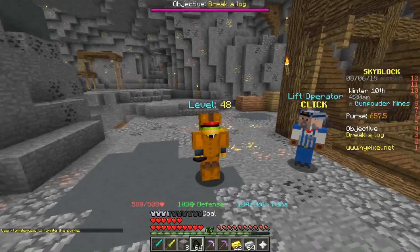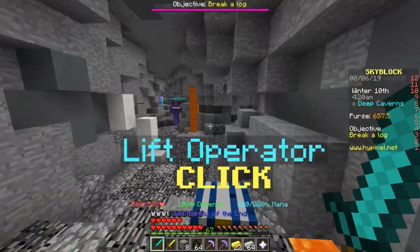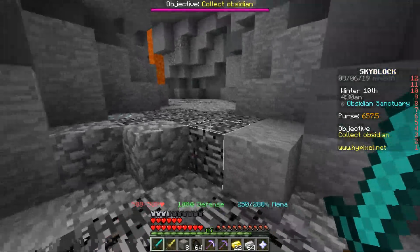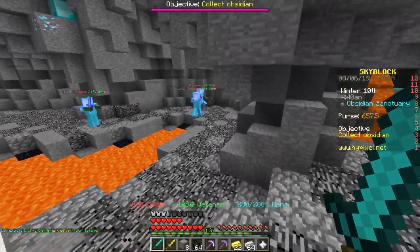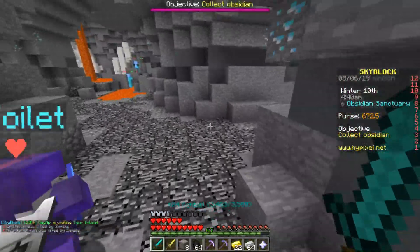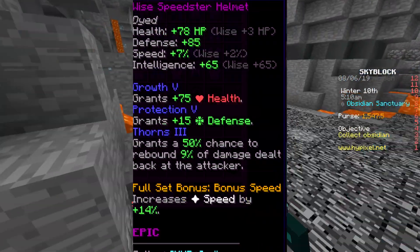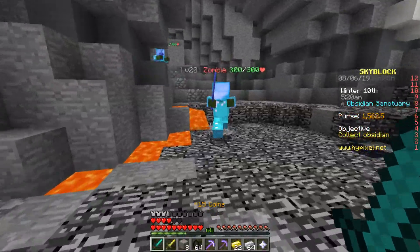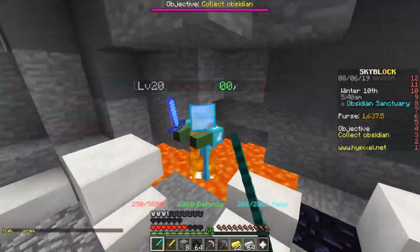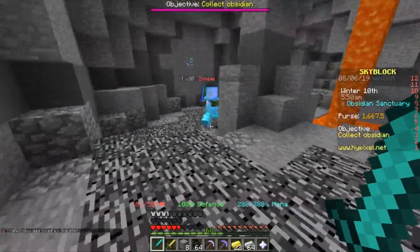I kind of messed up and said golem armor was better, but I did my research and speedster armor is actually a bit better than golem for defense and health. I recommend making speedster — the way you get it is by grinding sugarcane. It does take a bit to get but it's a really good set overall. I'll put the stats of every armor piece on the screen.